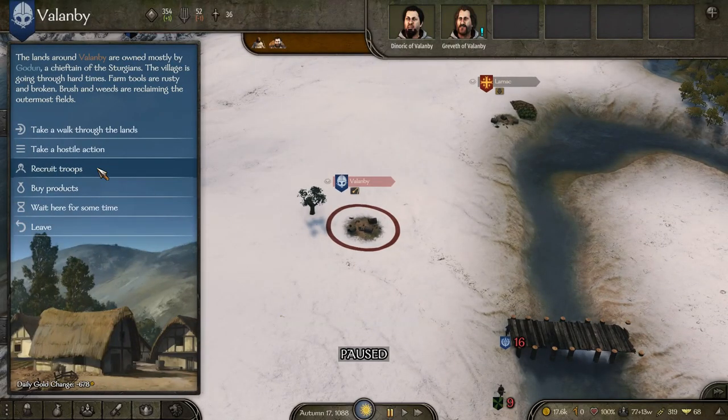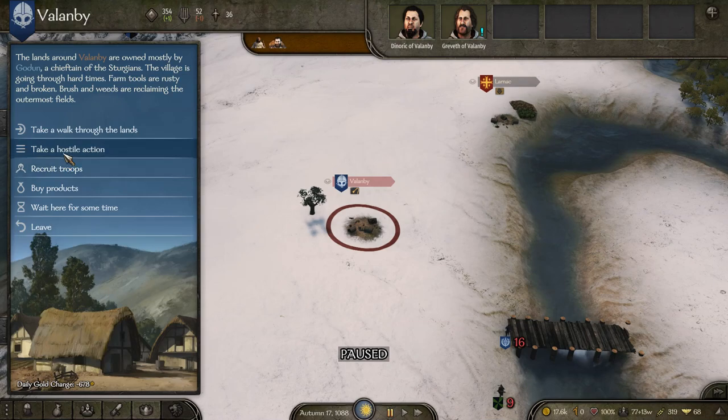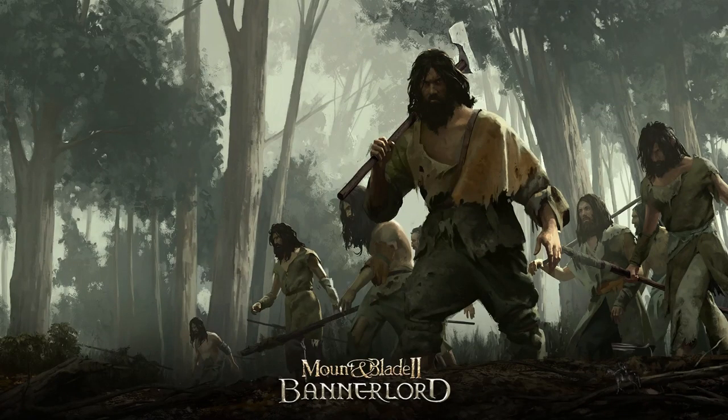Well then we'll go attack the village! But first, let's recruit troopers. No, no one wants to join us. Looks like we're attacking them. We need to take on a bunch of these micro battles just so we can level up a little bit, because sending a bunch of recruits at the castle walls is going to be a surefire way to have them all die, which we don't want. We want them to be strong! We want them to be ready!